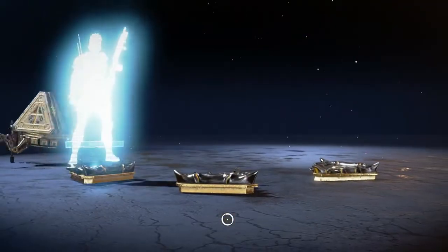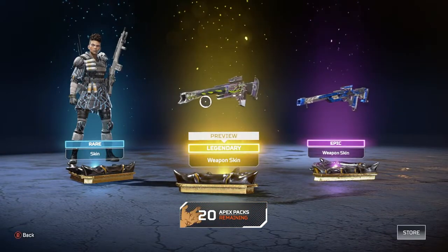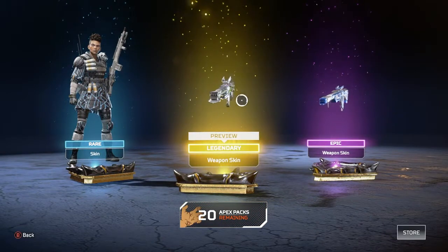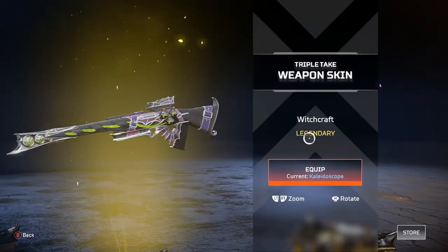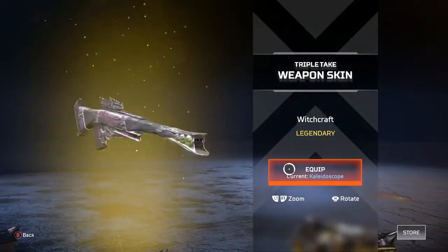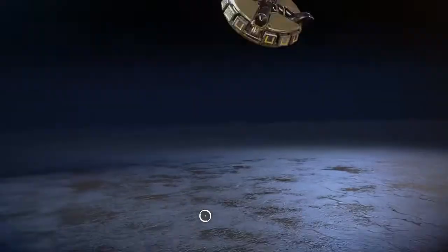These loot ticks are popping out. There is the Triple Take skin that we were looking for. Triple Take is not a bad gun at all. I'm actually looking forward to using this skin. We should probably get some gameplay really soon. We're going to keep going — 20 packs to go.